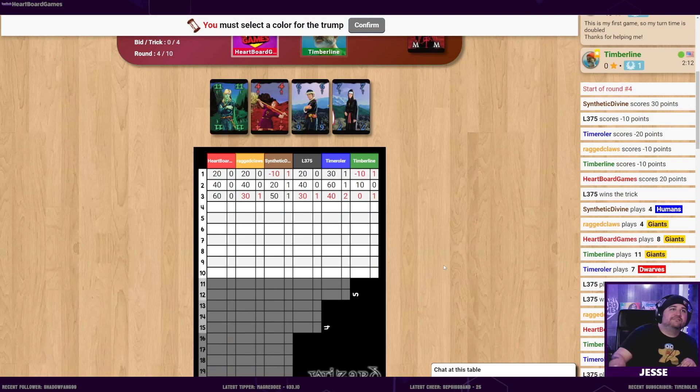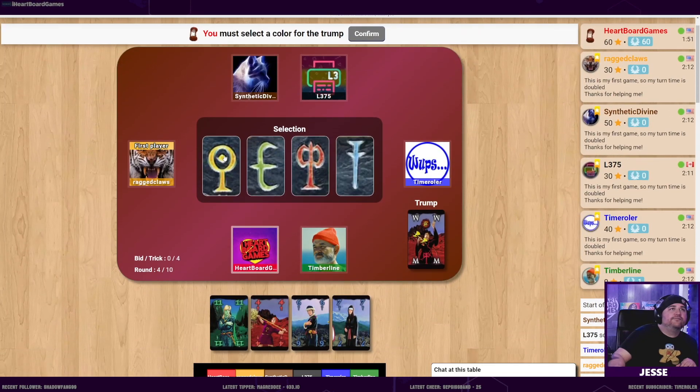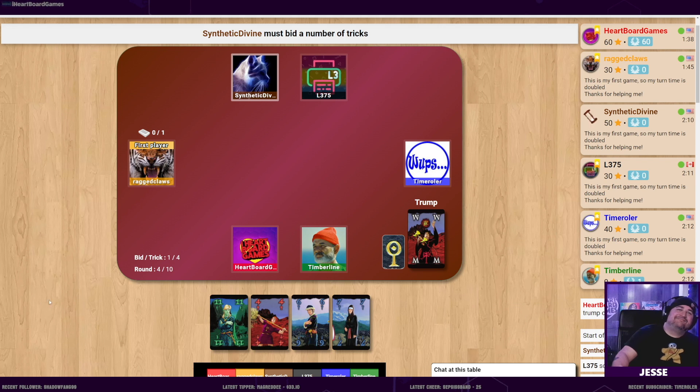I didn't know if ace was high or low. It's giving me a selection - oh, you get to pick trump! Because I'm the dealer. The jester is zero, you lose. I choose hearts as the trump. If you're using the original layout it's yellow - I selected giants, there's no way you can tell it's a heart. My first zero bid comes on the fourth round.